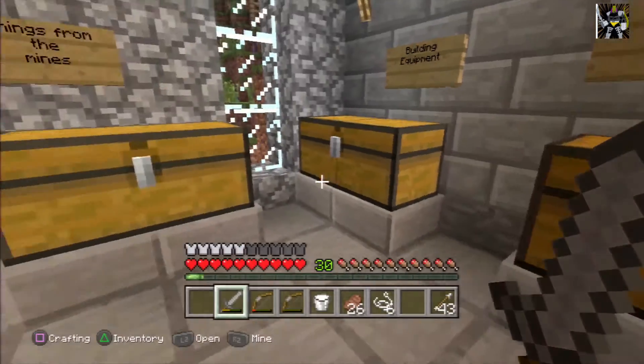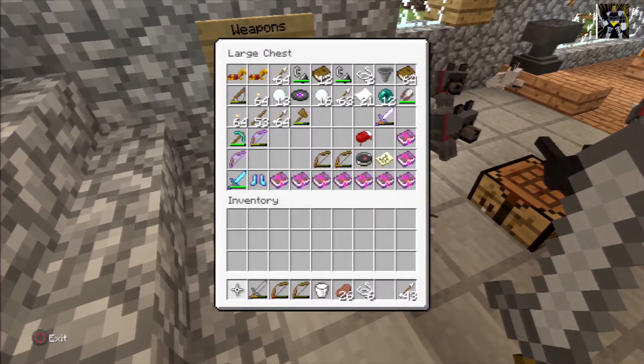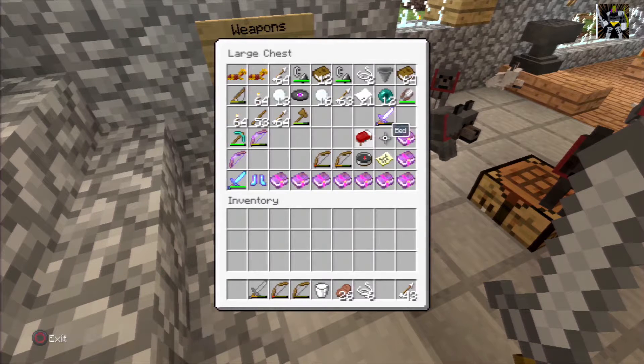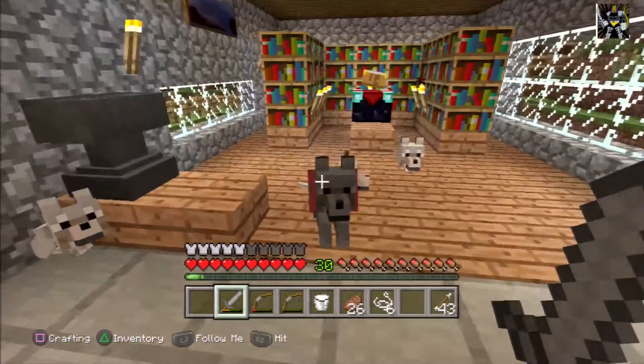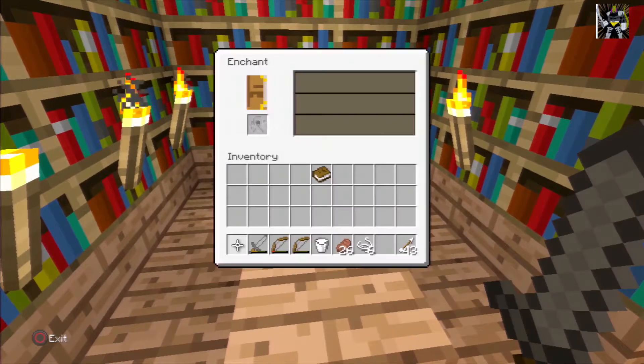So I'm currently at level 30. I'm going to put this on a book — I've already done one and it gave me Infinity, which is very nice because I can put that on the bow and arrow and I don't need to worry about how many arrows I use when I go and attack the dragon.